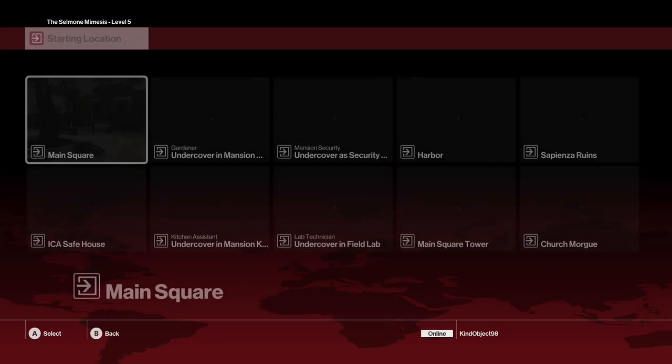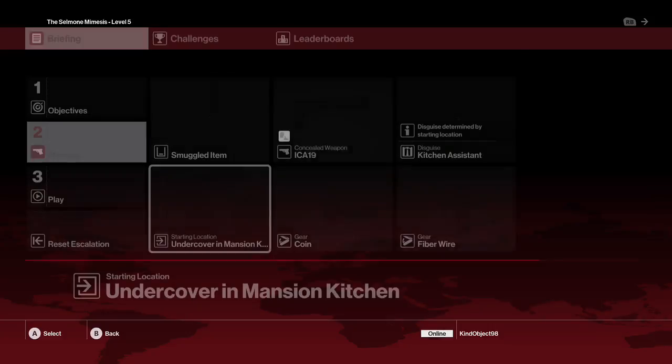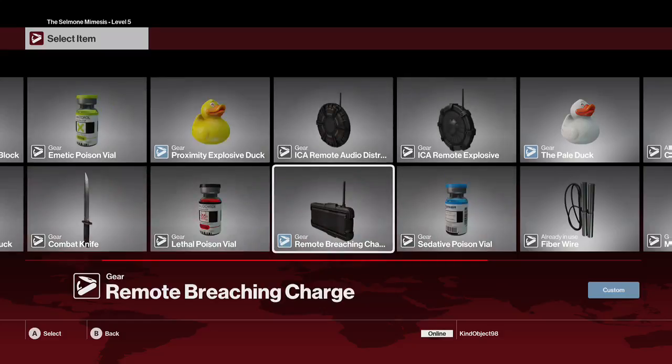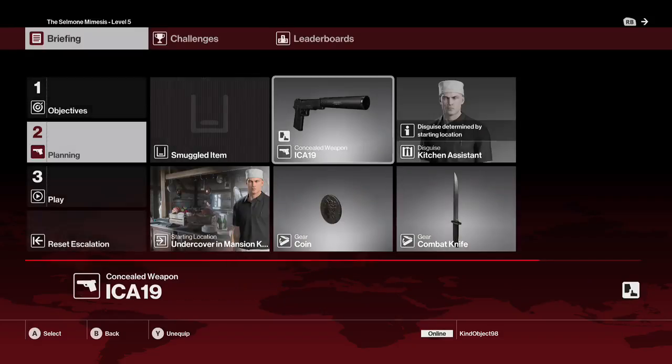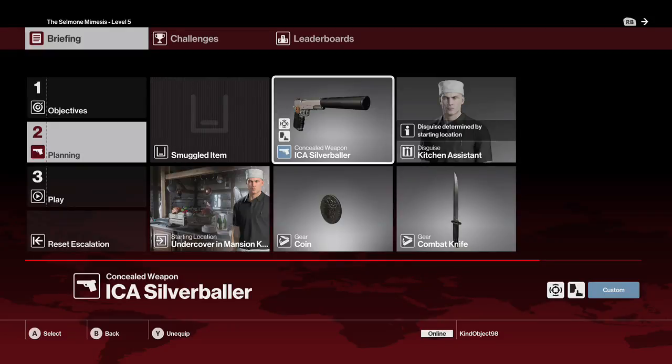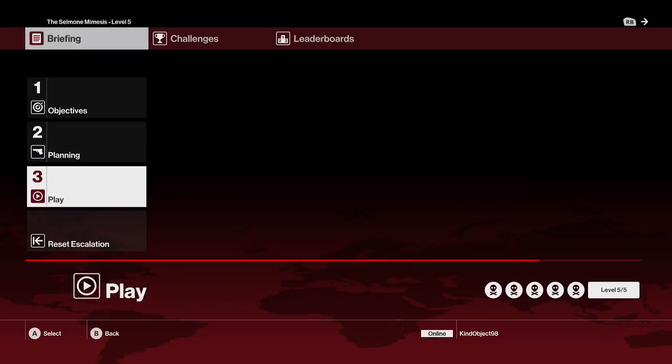I will start from the mansion kitchen with coins and a combat knife. I might as well bring a pistol just for safe measure, and that's all we need. Let's go.